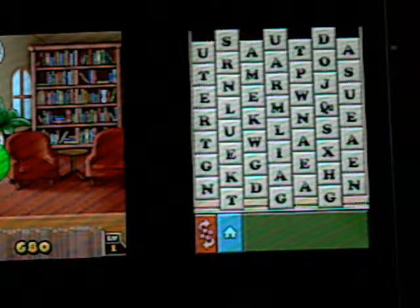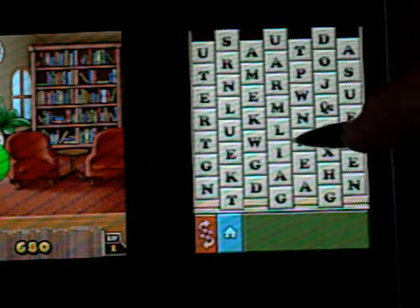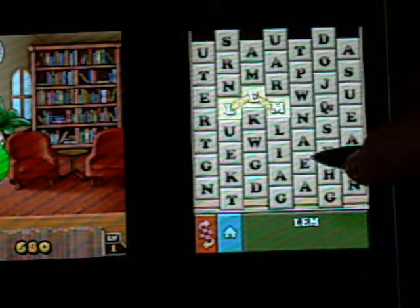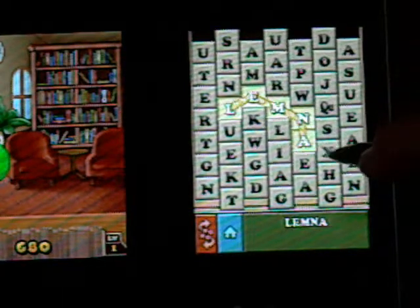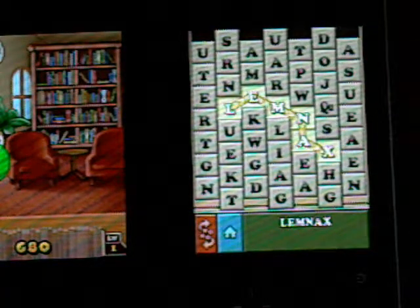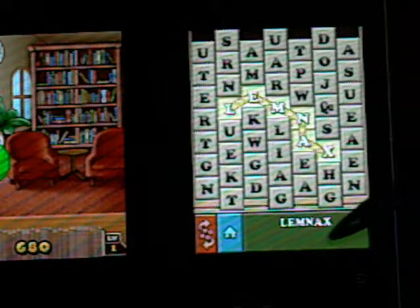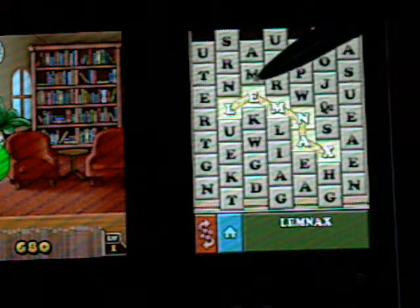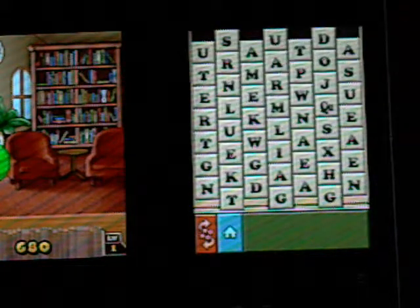Let me do one that's not a word. How about this one? L-E-M-N-A-X. Is that a word? No. See down here? It's not turning brilliant green, so I can tap it all I want — it's not going to accept it. I have to go back and try again.